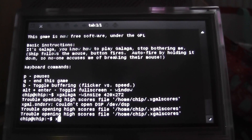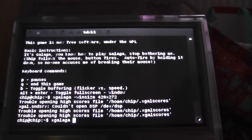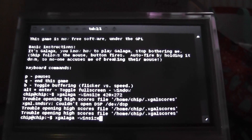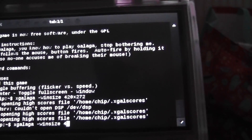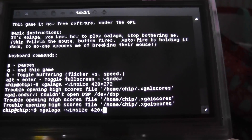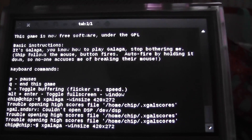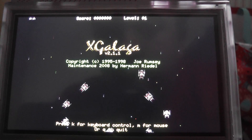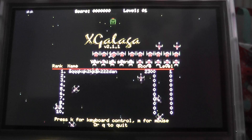Once you've downloaded Galaga, you simply have to type in x galaga and then minus win size and then the aspect ratio of the pocket chip, which is 420 x lowercase and then 272. Then press enter and as you can see we have x galaga version 2.1.1, copyright 1995 to 1998.